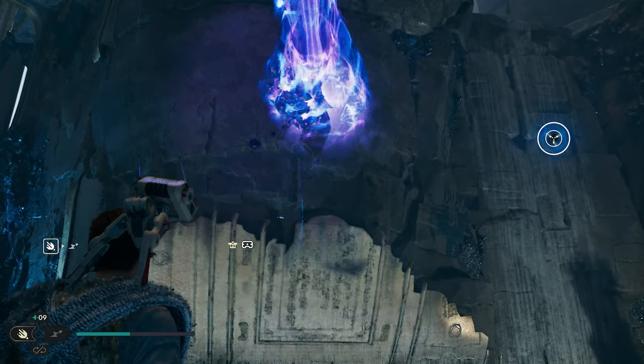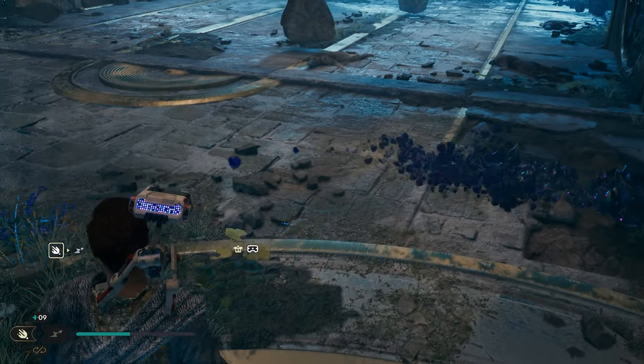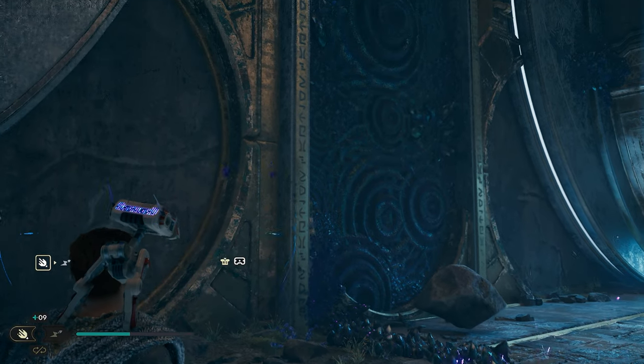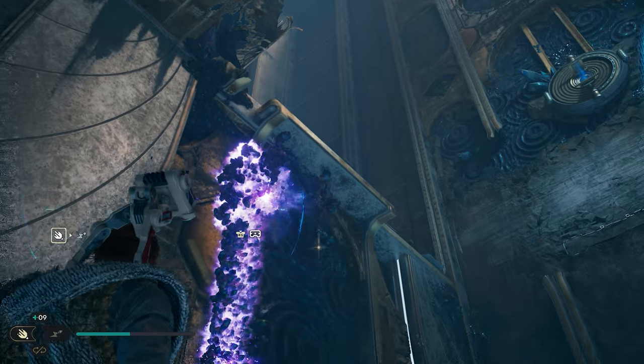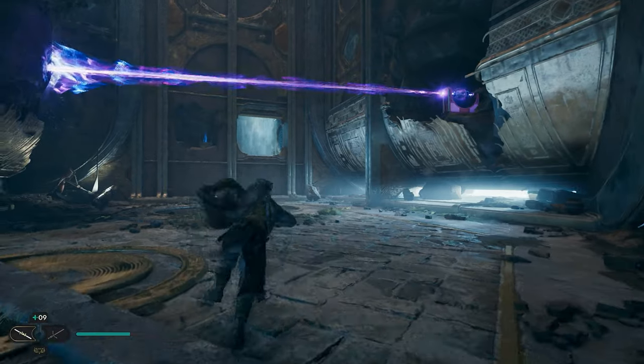Then come right over here and toss it in this one — once you do, it's going to create a laser ray close to where our treasure is. Use BD-1's burn ability and work your way all the way across to knock that treasure down. Burn this, take it all the way down to the end, then ride up the wall until you get where the treasure is. Once it drops, come over and pick it up.